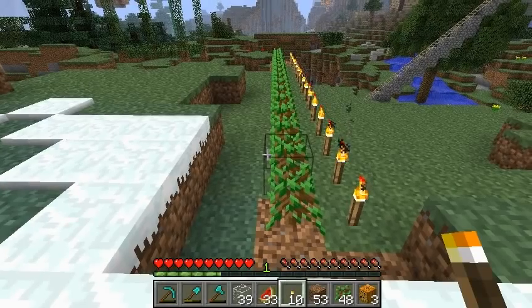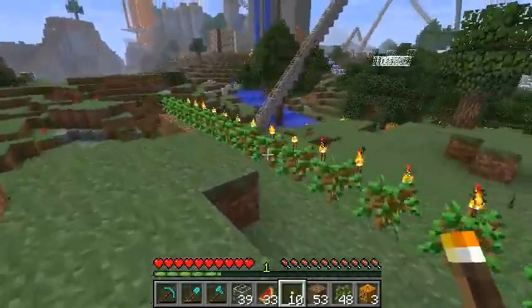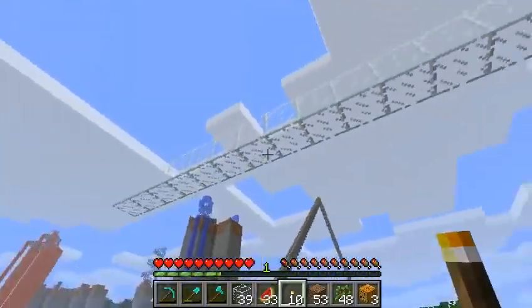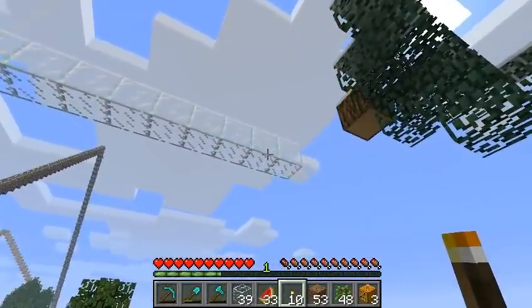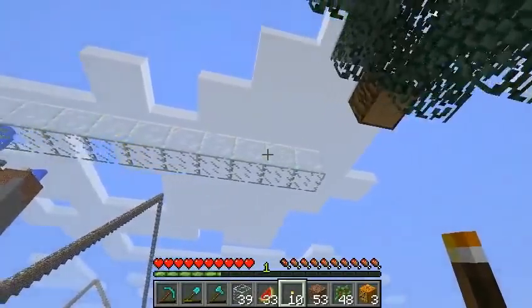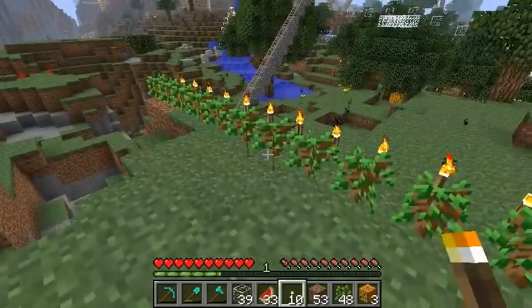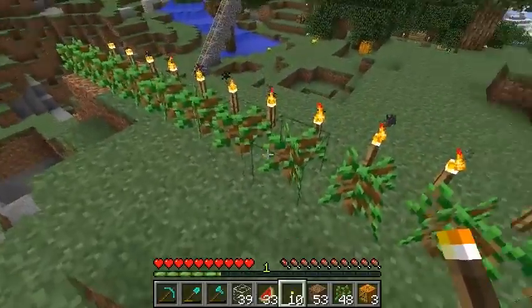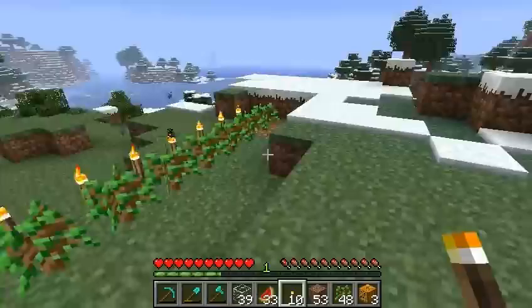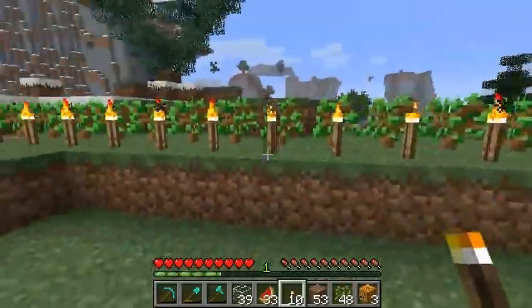Here's the new wall of saplings that we're hoping will just all grow. It's got seven air blocks and then one glass block up there just to stop the growth, so none of these saplings grow too high and branch and cause neighboring saplings to not be able to grow all the way. Now it's time to sit here for a long time and see how this one grows.